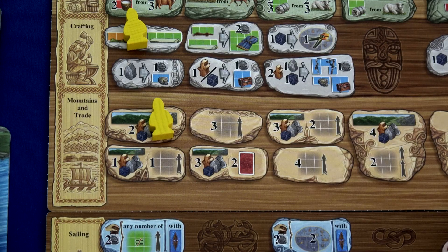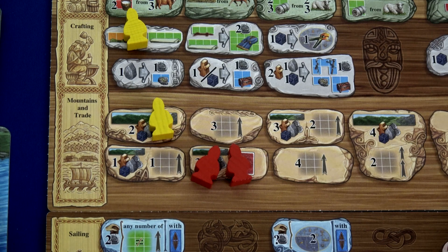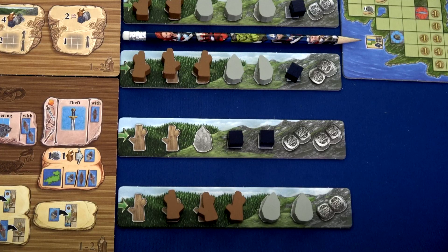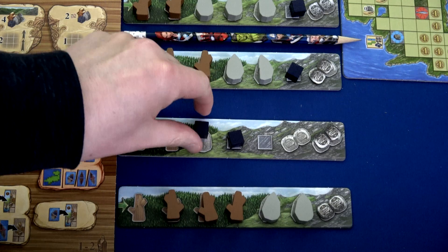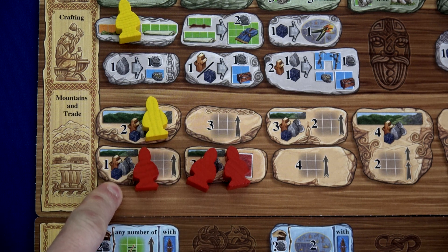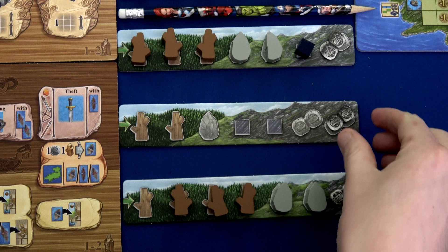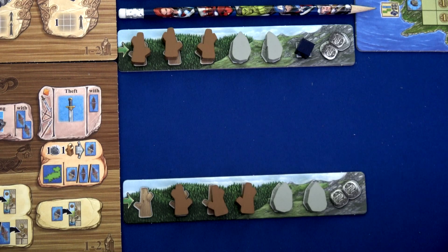To start this round we're heading into the mountains to grab some weapons — this costs two workers. We'll draw two weapon cards: a sword and a bow and arrow. Then we grab three goods from a mountain strip — one, two, and two coins. We're not done with the mountains though. We'll spend one more worker to grab one additional good and we get two more coins. I'll remove this strip — we have cleaned out those mountains.